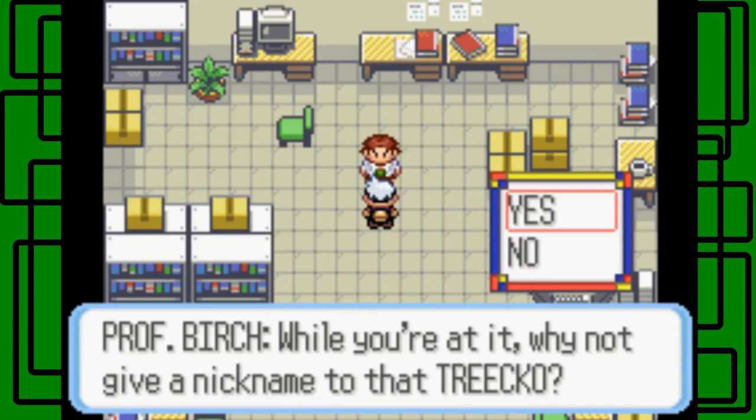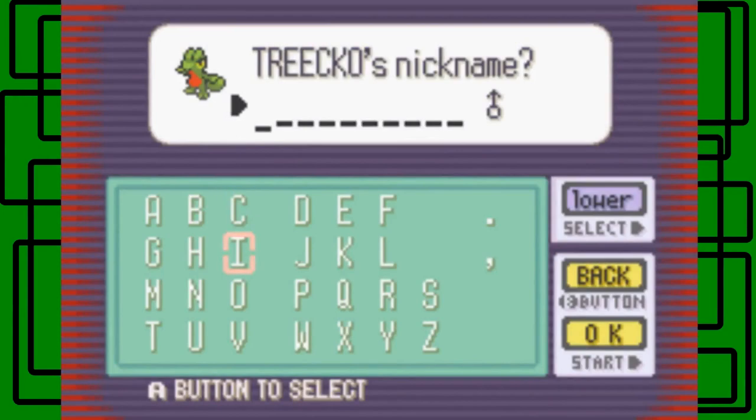"While you're at it, why not give a nickname to that Treecko?" Sure, why not — I'm gonna nickname this Treecko "Geico." I have it on my notes on my other laptop — I'm using two laptops so I have all my notes for my final team. The nickname is Geico, let me make sure I spelled that right: G-E-I-C-O. Okay cool, we did it!